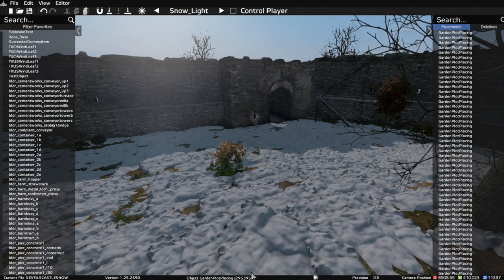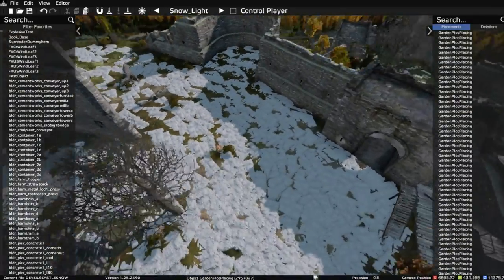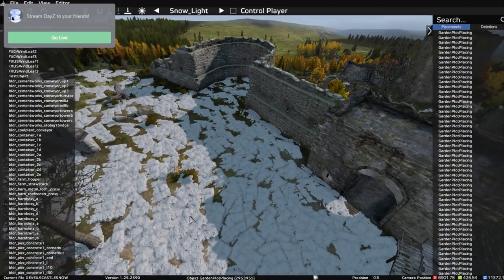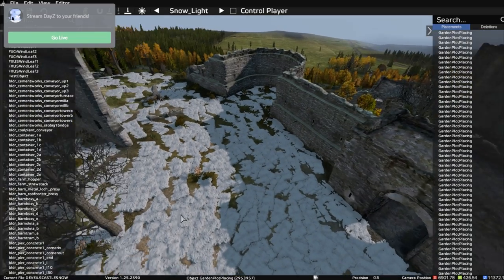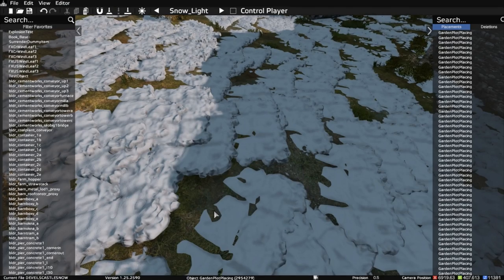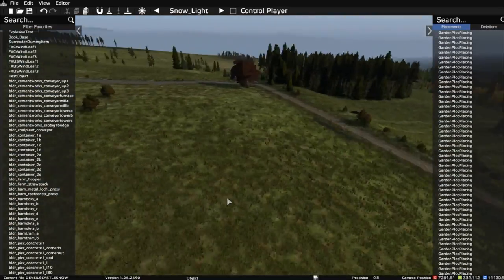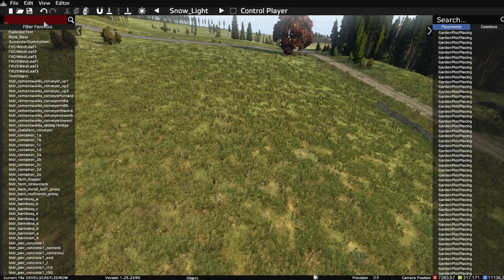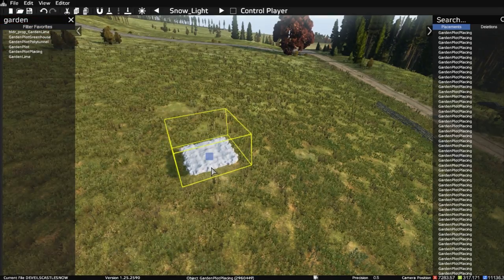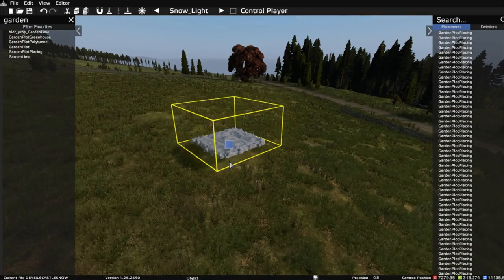So I went into Daisy Editor — here I'm in Daisy Editor on my PC, using Inclement Dab's Daisy Editor. What I did was create a custom brush that painted in the snow. The snow is actually the garden plot hologram. If you go somewhere with no snow and look for garden plot placing in Daisy Editor and plunk it down, it kind of looks a bit like snow.